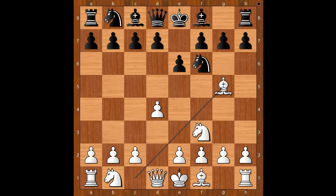Black to move — how would you continue? Perhaps some people would play bishop to e7. Rubinstein played c5, and modern theory considers this move to be the best. In modern times, Anand, Karpov, and Kramnik — just to name a few — play this move too.